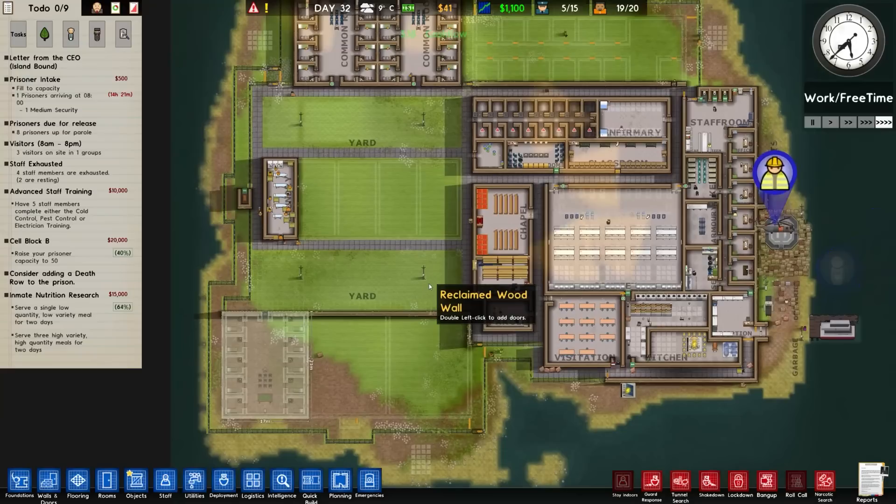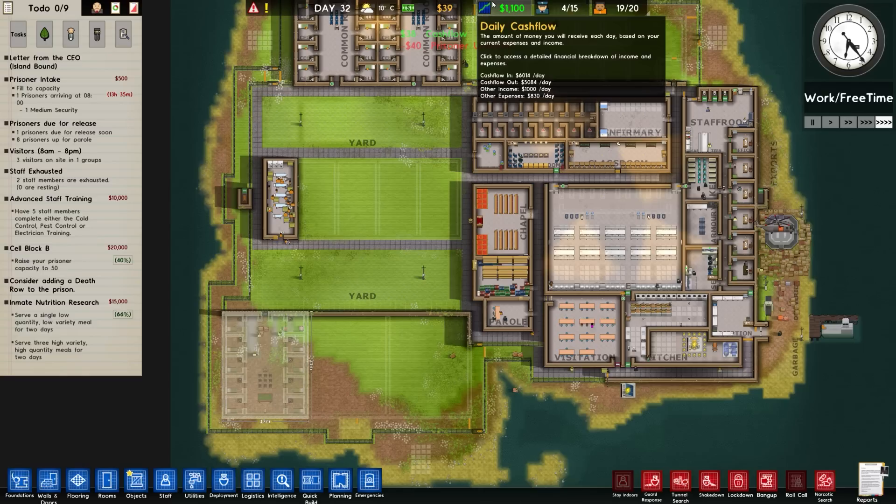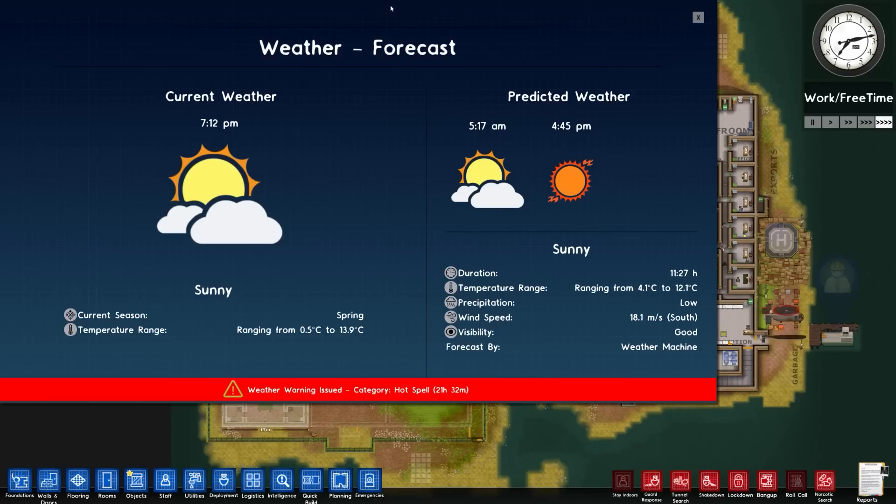That's going to increase our prisoner capacity. It will afford us many things - not just more money for the daily cash flow, more grants, more eventful times shall we say. It is currently sunny, and then it goes over to probably sunny again, and then a hot spell.